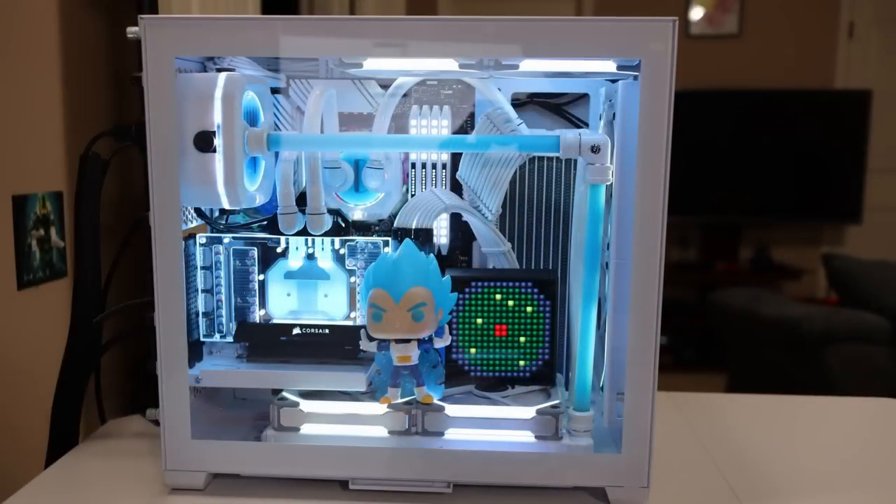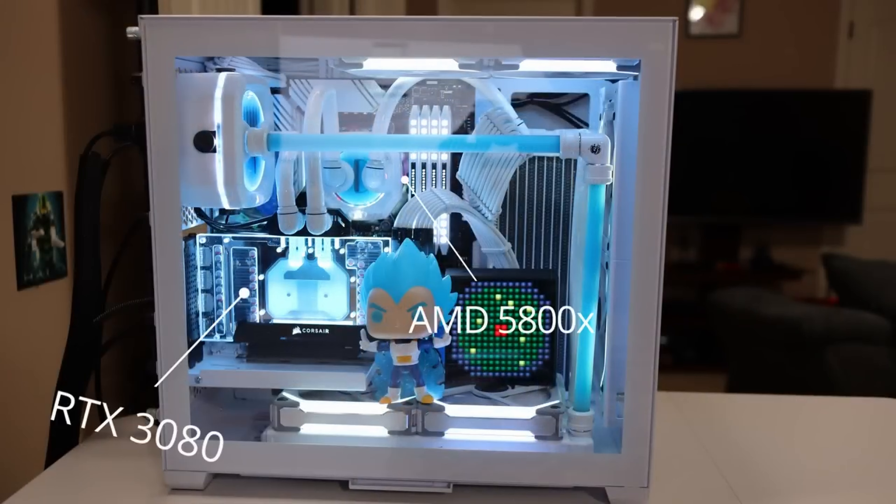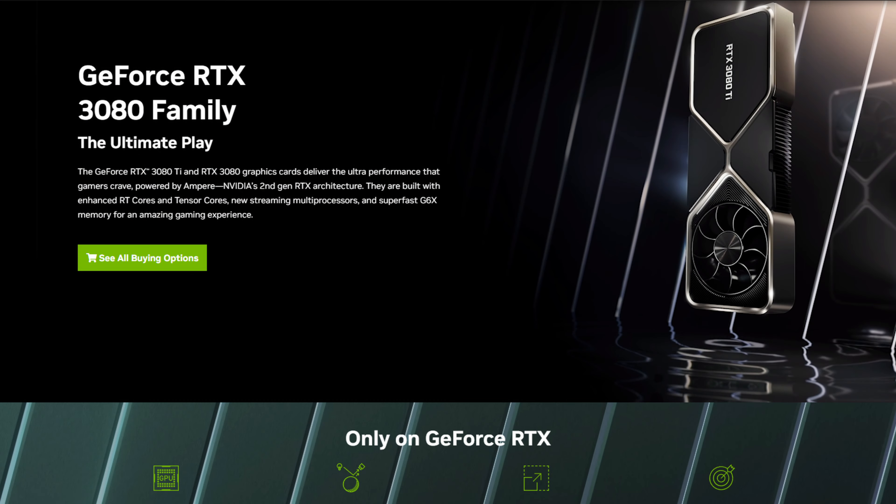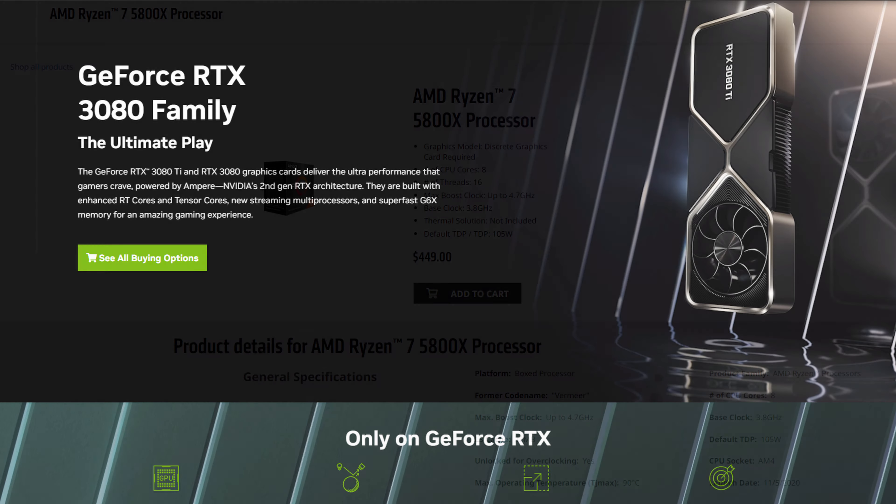Call of Duty Modern Warfare 2 is finally here and these are the performance metrics you can expect if you have an RTX 3080. My RTX 3080 is the 10 gigabyte version, water cooled inside a custom loop, and undervolted, so my clock speeds may be a little higher than most stock 3080s and my temperatures are definitely going to be lower, but more or less this is about what you can expect to see with the RTX 3080.